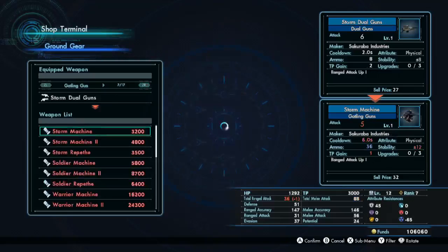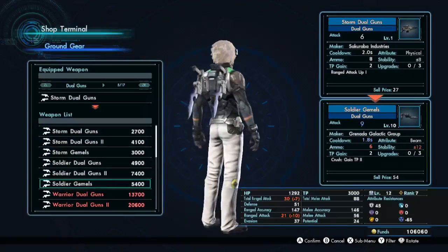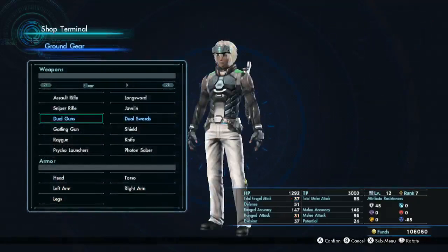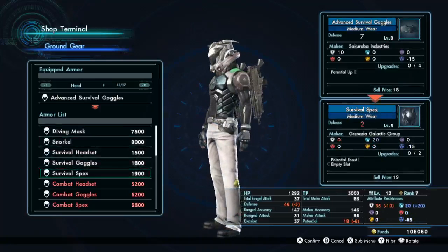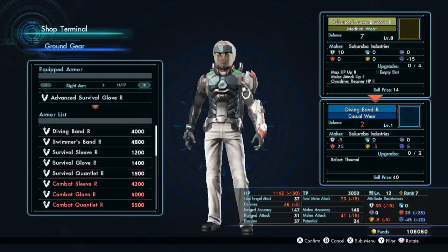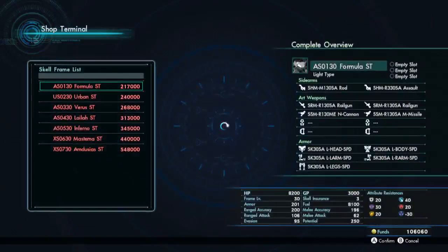That's a pain. So both our dual guns would go down in stability and ammo but go up in damage — there's no point. Let's see if we can upgrade our armor, although I somewhat doubt it. Nope, it really does look like we've picked up some good stuff. There's nothing we can upgrade in terms of that, and we don't have the money for scales.